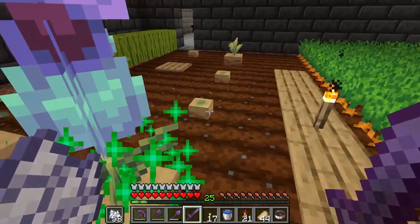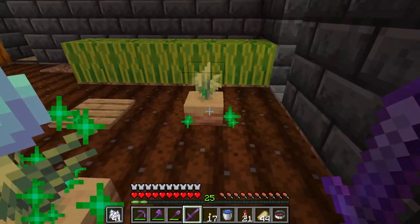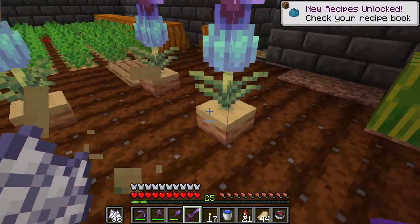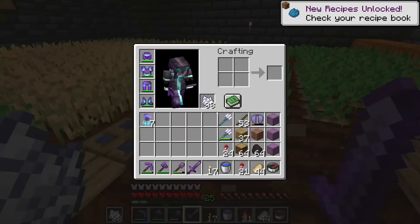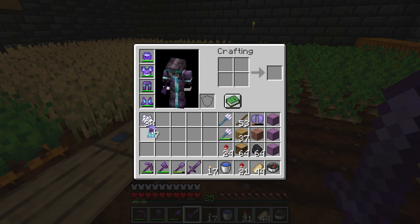A fully grown pitcher pot will turn into a pitcher plant. Are you seeing this? This here is a pitcher plant! So if you want the pitcher plant, get pitcher pots from your sniffer, grow it into full size by using bone meal or waiting, and that's all you need to get a pitcher plant.